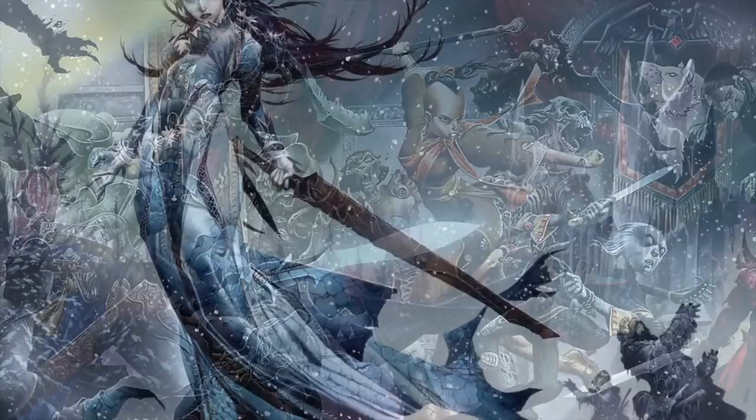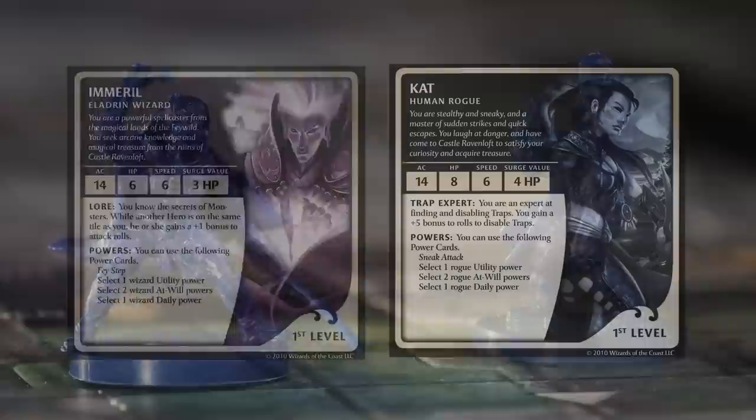Before you play the game, you must choose an adventure. There are 13 different adventures to choose from. The adventures mostly depend on the amount of players playing and the difficulty of the adventure. Then each player must choose one of the five hero options: a fighter, a mage, a rogue, a ranger, and lastly, the cleric.